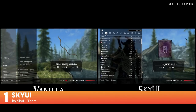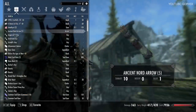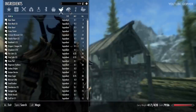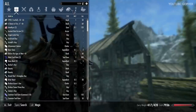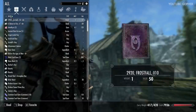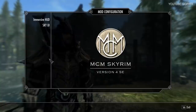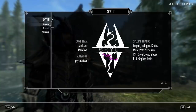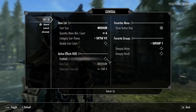Skyrim's menus are often considered clunky and too console-friendly. SkyUI is a more PC-friendly version of the game's user interface that makes menu navigation faster with mouse and keyboard. It stays true to the game's original style while also doing away with some of the visual clutter and adding sorting, full-text search, and expanded columns of data. SkyUI also features a mod configuration menu that is used by hundreds of other mods as well, making this an essential install.